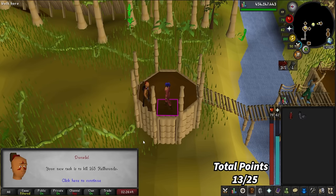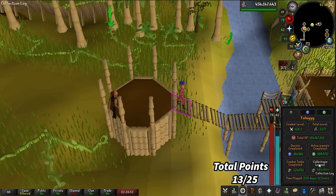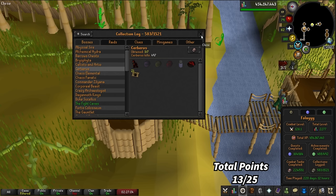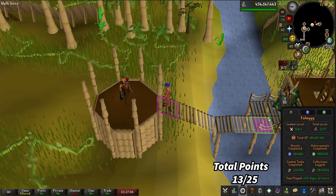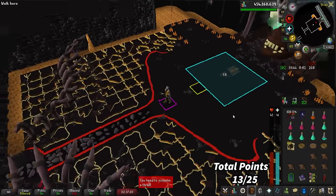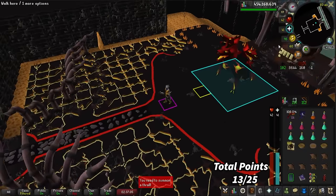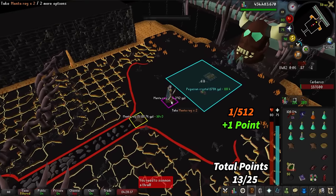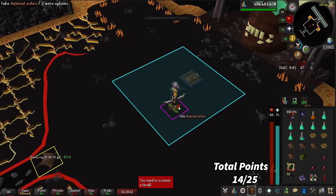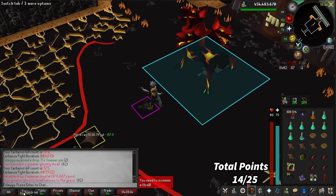165 more Hellhounds. Maybe I'll get a crystal this task — I don't care which one, I just want one. Last task we did get the Smoldering Stone. We're at 497 kills with no crystals yet. We were already so close to it — 500 kills, 502 to be exact. And there we go: Pegasian Crystal! We wanted a crystal and it didn't matter which one — we did get the cheapest one, but we got it. 575 kills, our first crystal!